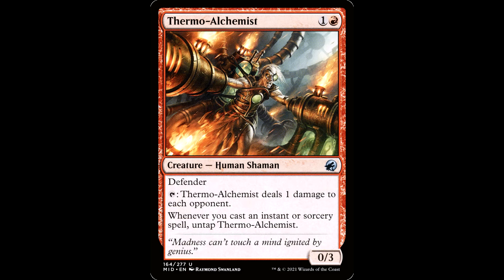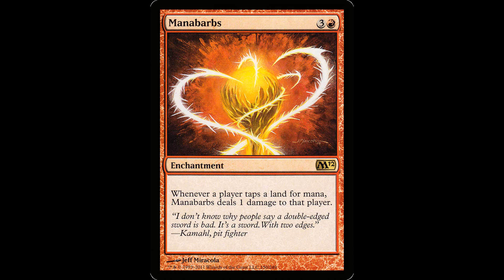We also have some wonderful pingers. The Thermal Alchemist is 1 and a red, creature Human Shaman, 0/3 with defender. Tap: deals 1 damage to each opponent. Whenever you cast an instant or sorcery spell, untap it. Mana Barbs — symmetrical, but depending on the road you go down, can be a very powerful slug card. You're in black also, so as long as you're not playing that Raptor, you can put in some life gain effects too.